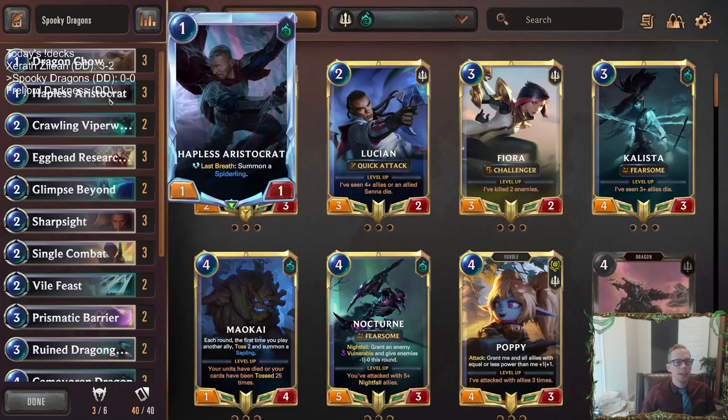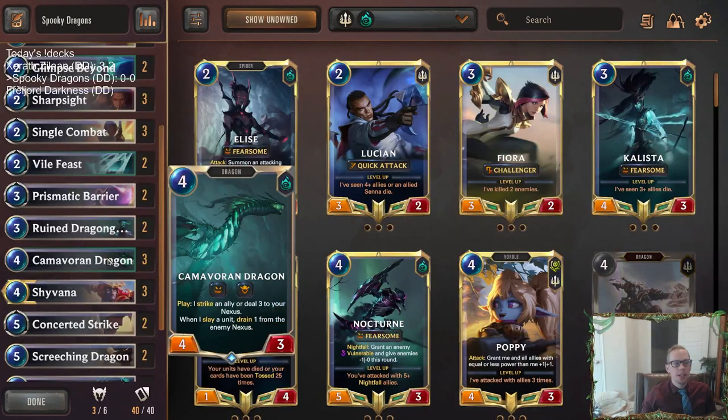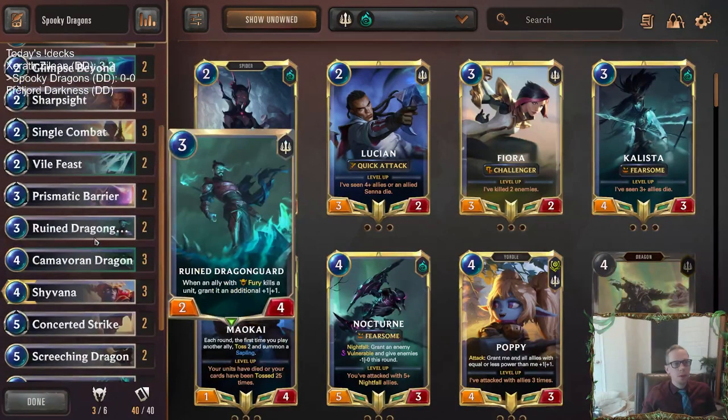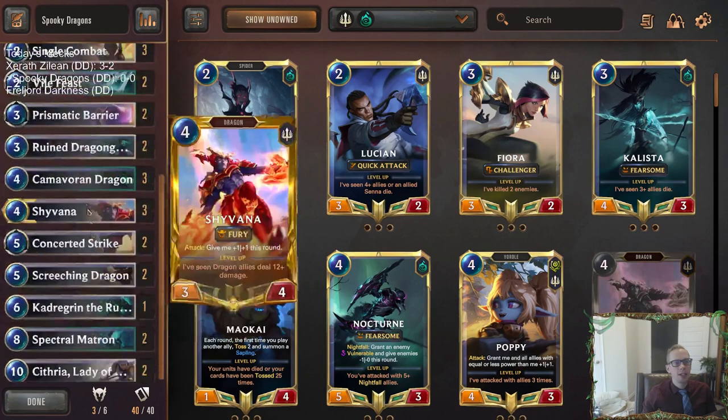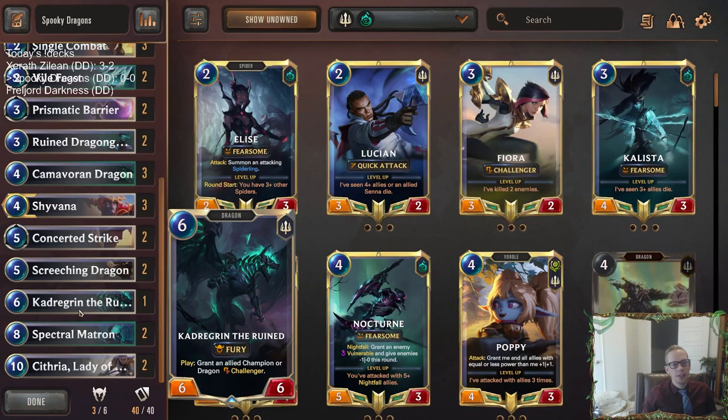Hopefully we're going to be dealing three to like the Hapless Aristocrat, Dragon Chow, Egghead Researcher — these kind of things. Probably slaying them, getting some drain on with the Camovor and Dragon. Whenever our dragons, or any ally with Fury, does kill something, it's going to be getting that additional plus one, plus one from the Ruined Dragon Guard. We'll have our Ruined Shyvana skin here as our only champion. Kadragrin the Ruined is also another cool dragon in here.